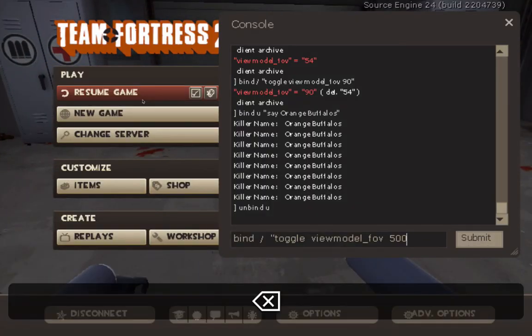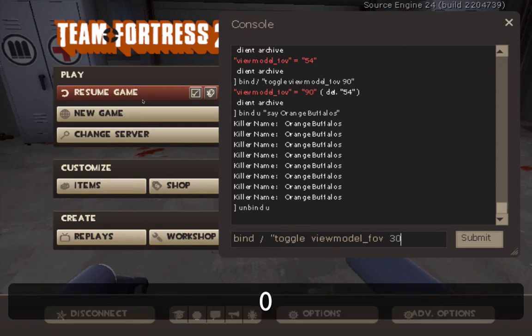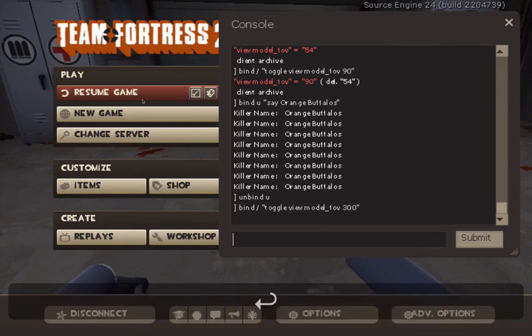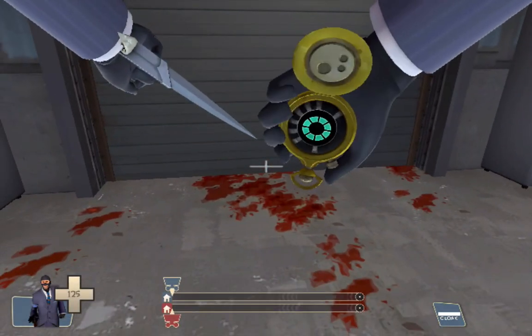Before we finish, I just want to show you guys a really fun thing that I like to do. Go back to the toggle viewmodel thing, and type in 300 — then your arm is upside down.